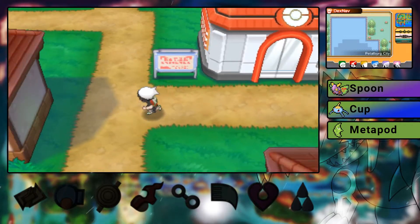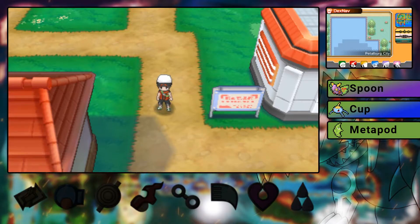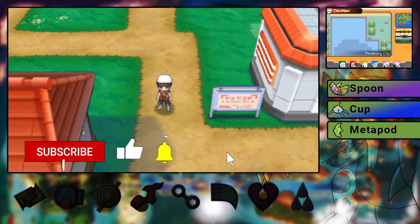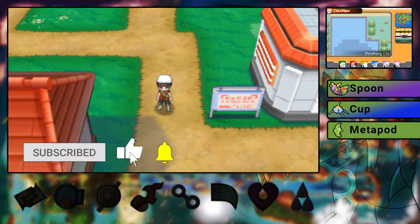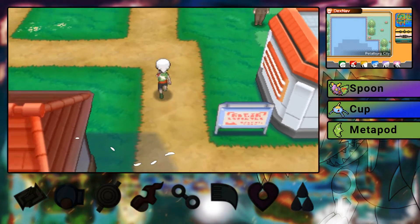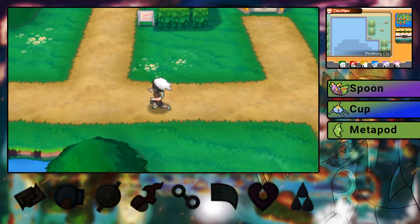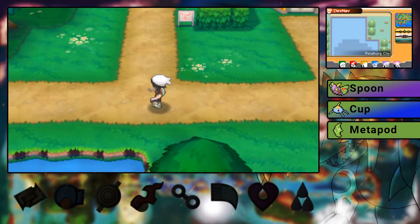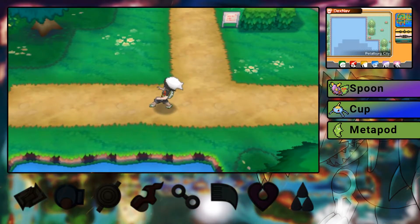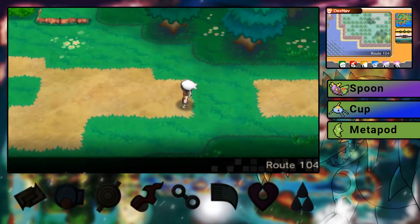Hello everybody and welcome to Let's Play Pokémon Rising Ruby, but we're only using Bug-type — also known as a Bug-type mono-type run. Good news: I went into my settings and I now have my A and B buttons mapped correctly, and I also have an analog stick properly mapped rather than just being buttons — it actually registers as a proper analog stick, so I can sneak.